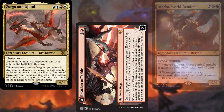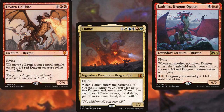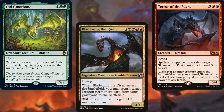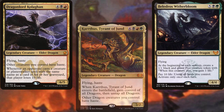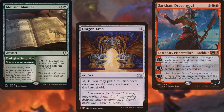Zirgo and Ojutai, Invasion of Tarkir, Atarka Worldrender, Miirym Sentinel Wurm, Tiamat, Lathliss Dragon Queen, Utvara Hellkite, Dragonlord Dromoka, Terror of the Peaks, Old Gnawbone, Bladewing the Risen, Two-Headed Hellkite, Kolaghan the Storm's Fury, Karthus Tyrant of Jund, Beledros Witherbloom, and Dragonlord Kolaghan make up our dragons. We've also got Dragon Tempest, Sarkhan Dragon Soul, Monster Manual, and Dragon Arch to help support our dragons.